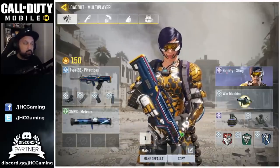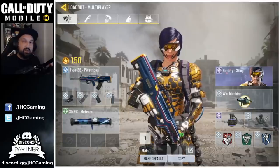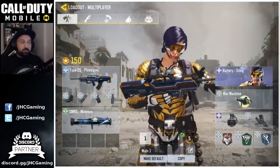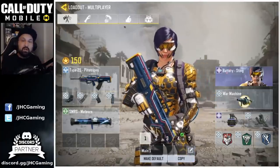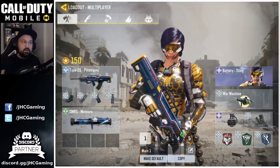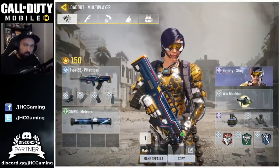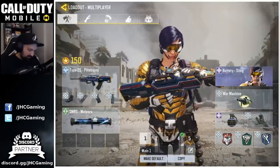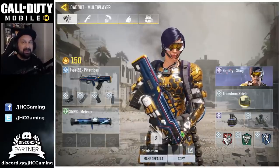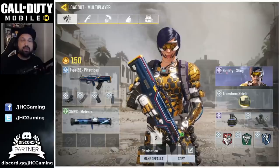The big change is I got a new loadout for domination. I used to have a Russian class with MSMC and I realized I almost never use it, so I decided to delete it and replace it with a domination-specific loadout. What I did is I just copied my number one loadout. I'm not saying you guys should go with the exact same — what I'm saying is, what is your best loadout right now? Your most comfortable one. Take that one and just copy it on a second slot. The only difference is the operator skill — I use a loadout with the Transform Shield.